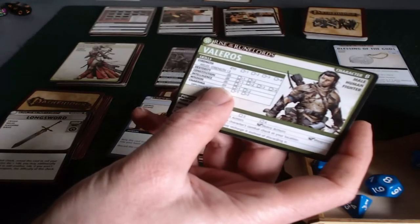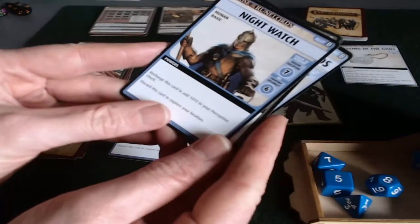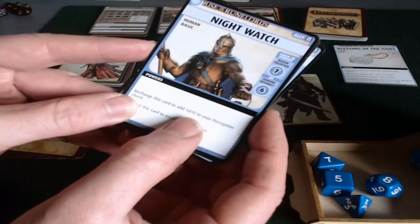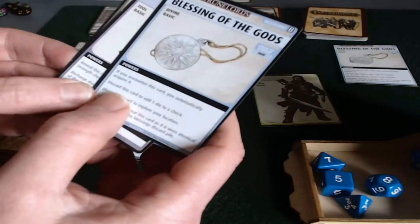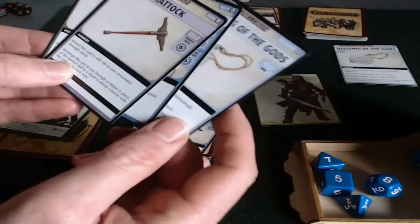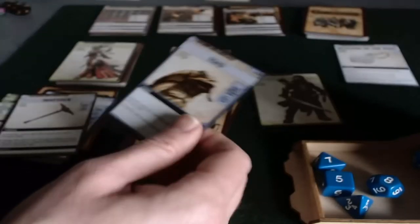We can look through his cards to see if anything would help him. It doesn't look like it will. This card says recharge it to add a d10 to your Perception — that doesn't work. The Sword: we don't want to go to battle with the ally. This blessing we could discard to add a die to the check, so instead of rolling a d6 he would roll two d6s. Or the Matic, which helps with a Strength check. None of those really make sense to spend on acquiring a Toad.